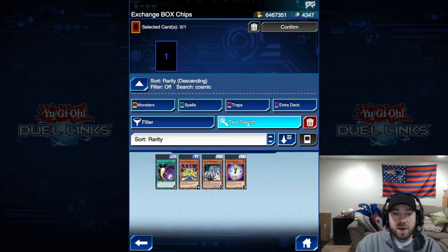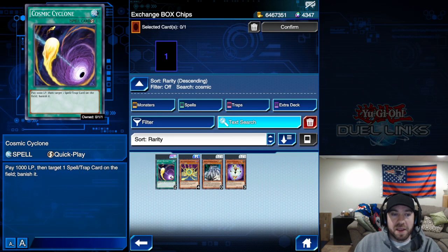The first one is a no-brainer: Cosmic Cyclone. This card sees a ton of play right now — more than Mystical Space Typhoon, I'm pretty sure. You pay 1,000 life points and can banish one spell or trap card on your opponent's side of the field. The banishing effect is very powerful.